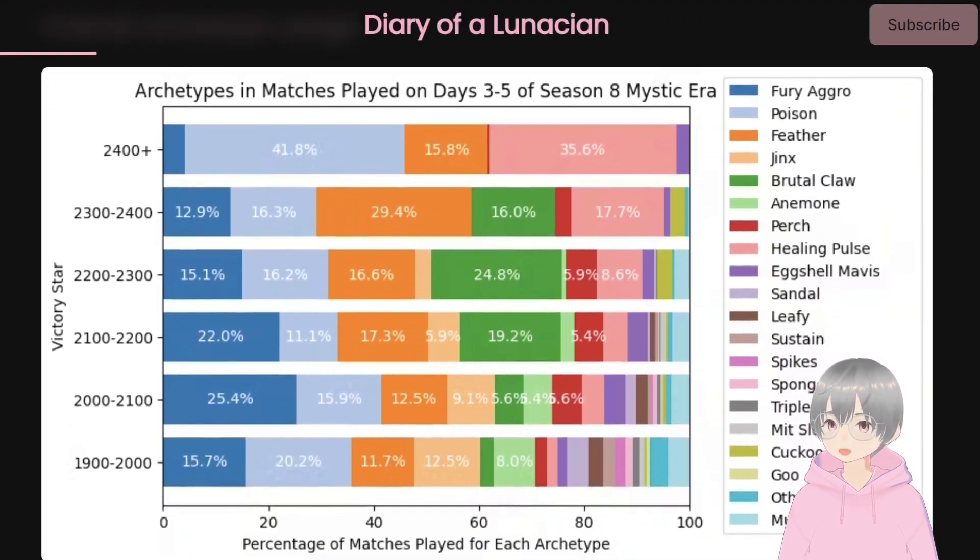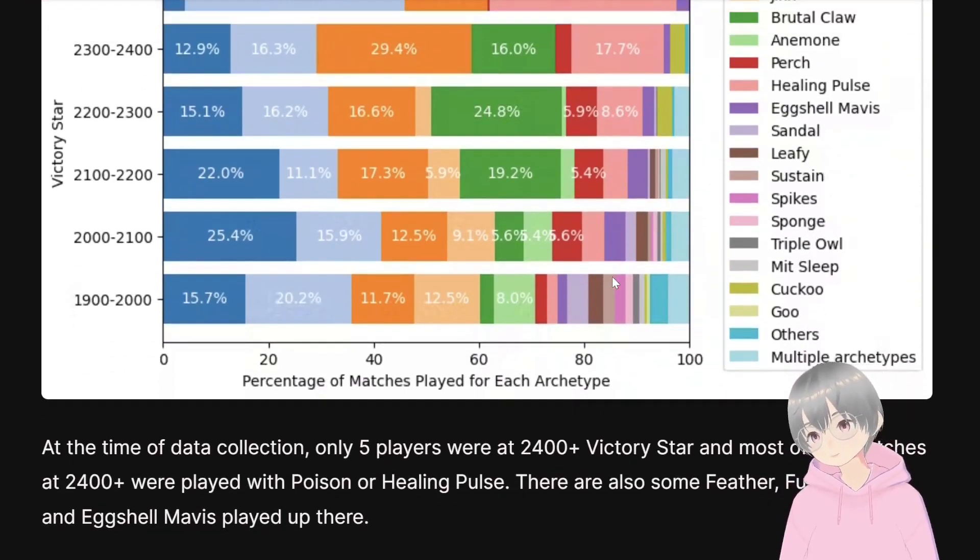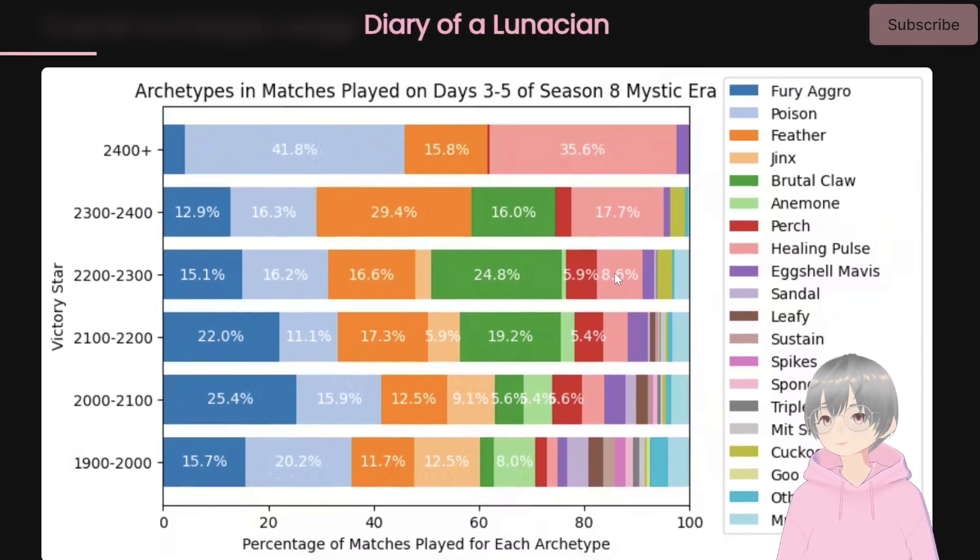Let's get into the archetypes, which is the fun part. Here you can see Fury Aggro, Poison, Feather, Healing Pulse (the pink one), Egg Shell Maver (the purple one), Brutal Claw, Purge, and even Cuckoo. Cuckoo is a Cuckoo-Koi OTK kind of team, which is pretty fun and definitely a new thing. With this new Mystic Era, there are quite a lot of new runes being introduced — Mystic Runes — so there are definitely more fun combinations and more different ways to build teams. For example, Healing Pulse has been nerfed pretty hard but is still viable, because of the new Bird Rune that gives you summons — I think it's called the Flock. There's definitely a lot more combinations, just more toys to play with.